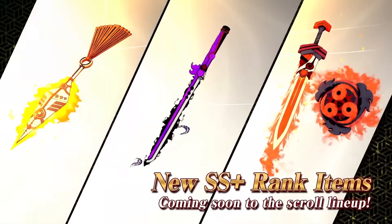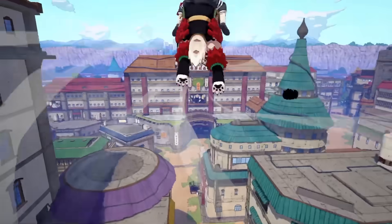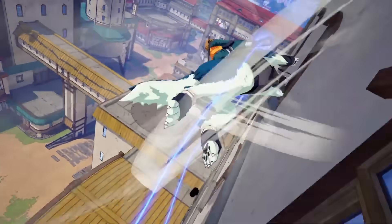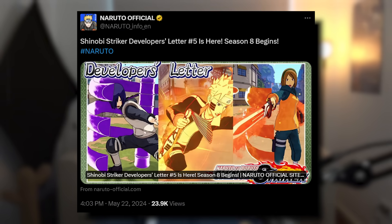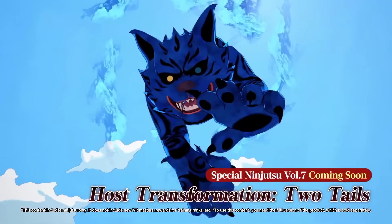They're creating a new rank for weapons — an SS Plus rank — because they believe what they're putting out is better than anything they had before. They're also adding a new gameplay feature, which is using pets — actual ninja animals that you can use in battle. I wanted to read the developer blog before jumping into the game, since a lot of this stuff is locked behind the gacha system. Here's everything that Season 8 has to offer.